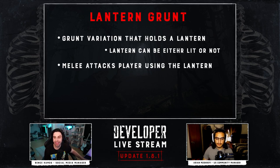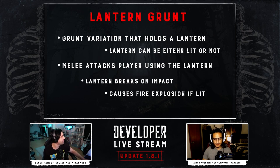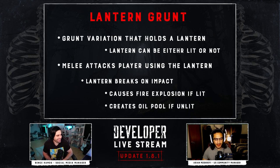The grunts can attack you with their melee attacks using the lantern, and after they hit you — same as with the pistol grunt — the lantern will break on impact. If the lantern is lit, there will be a fire explosion and if the grunt hits you, you're probably catching on fire, and you're going to want to hold that button to put yourself out.